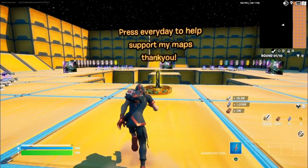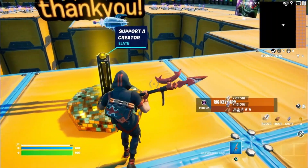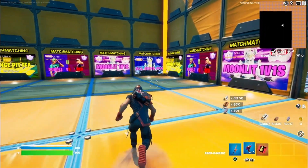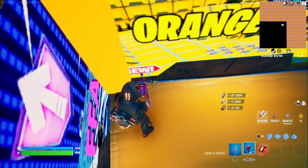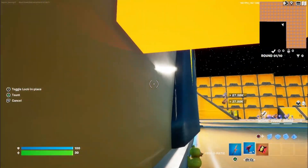Once you start the game, what you're going to want to do is dance in front of this holographic creator code. You're going to get a prop-o-matic, and then come over to this corner over here — there's going to be a duck. Get yourself all the way in the left corner in front of this little weird corner thing, and go into there.